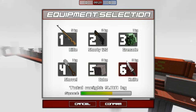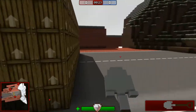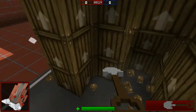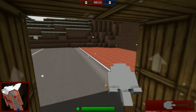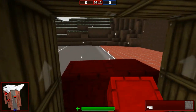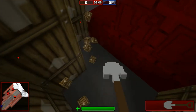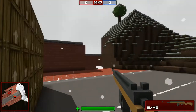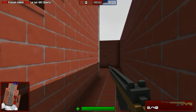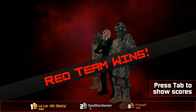Let's see — I believe the shovel lets you dig. We could make a trench or something here and hide. And you can also place blocks — very nice. Well, let's get into the action instead. Let's switch to our weapon and find somebody to shoot. That was a quick match.